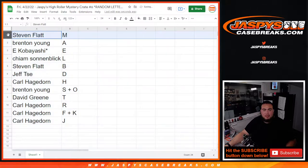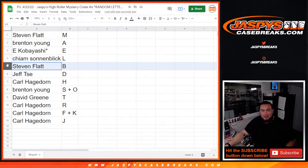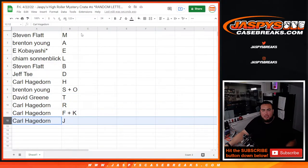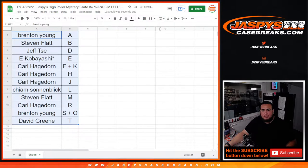So Steven, you have letter M. Brenton with A. E with E. Kobayashi — sorry, Kayam with L. Steven with B. Jeff with D. Carl with H. Brenton with S. David Green with T. Carl with R. FK and J. I don't think there's going to be any trades, so let's just quickly print this out and rip it.